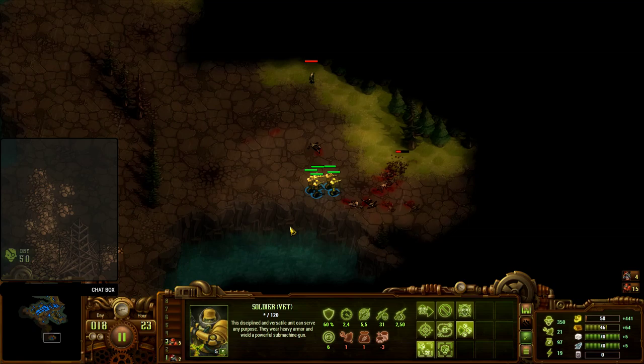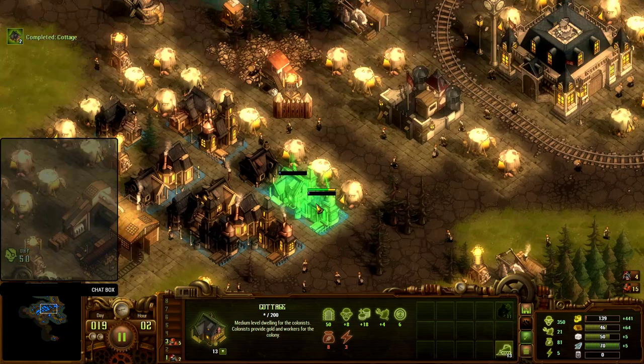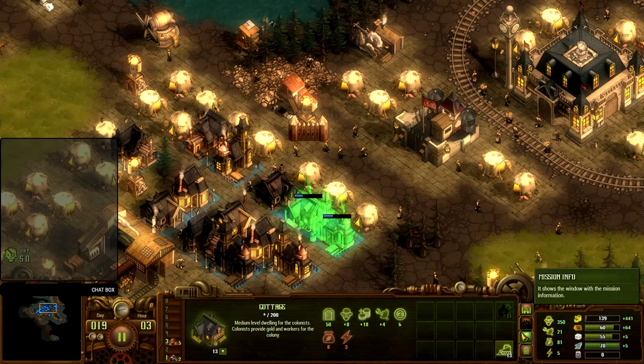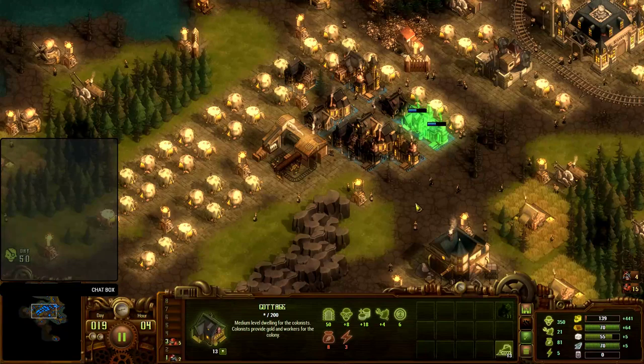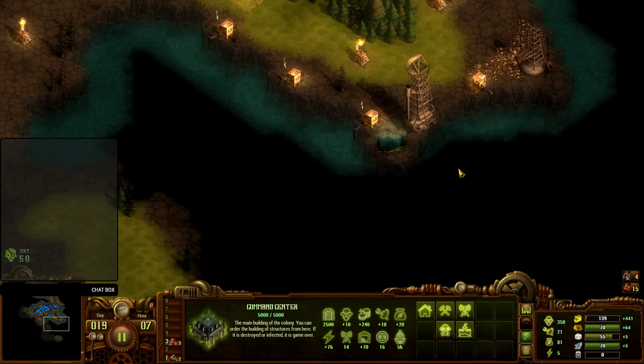These guys continue to clear. We've got some more stone over here — we have a stone income of plus 5. With a plus 5, I should have enough to keep upgrading these things to stone housing, and that's going to quickly up my income as well. Population requirements: 1500. I'm going to be spending the next couple of days just making sure I get enough gold and upgrading. The train also brings in a bit of gold, but not a whole lot — so it's going to be a gradual process.